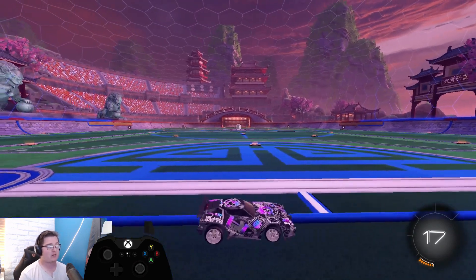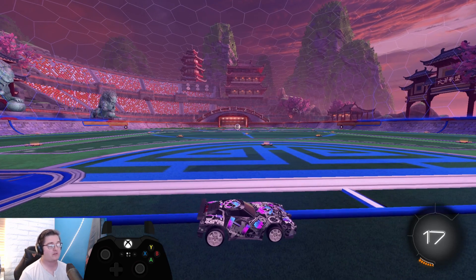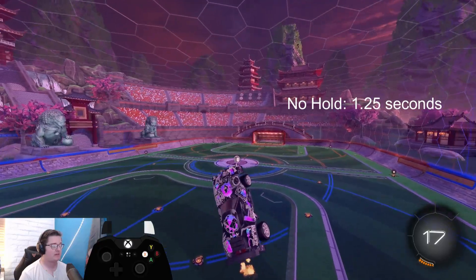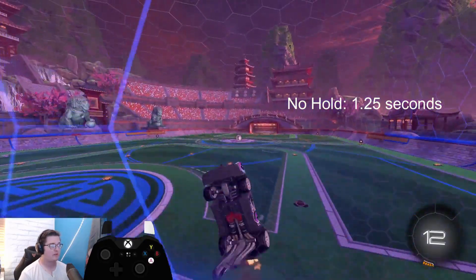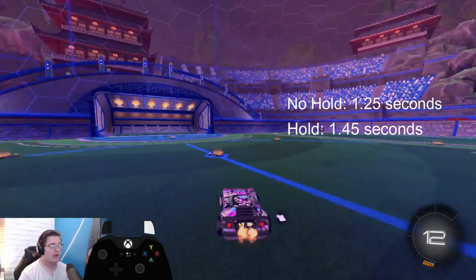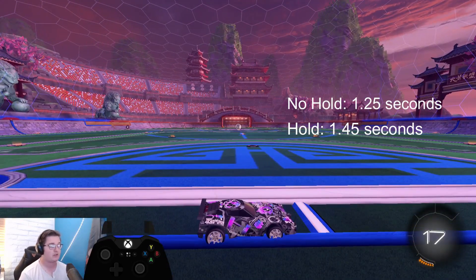Knowing that 0.2 seconds is the full hold window, we only need two jumps within about 0.25 seconds — about a quarter of a second. One nice thing to know: that 0.2-second hold also extends the time you have to use your dodge. A soft jump off the wall gives you about 1.2 seconds to flip, but if you hold the first jump off the wall, you'll have 1.45 seconds to make the flip.